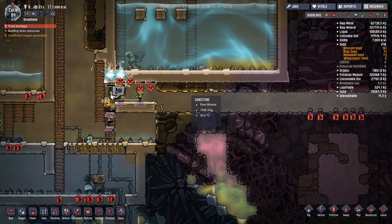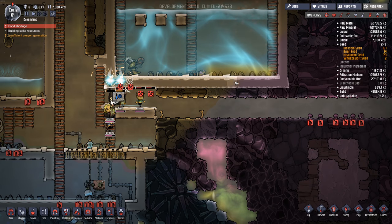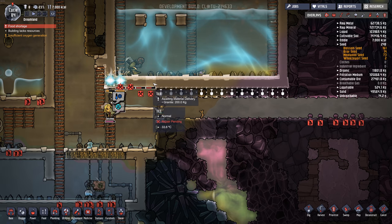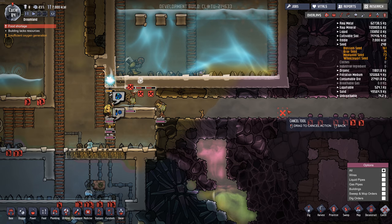They're not going to be able to reach this part unless they climb in, and I'm not sure they'll do that. It says unreachable, so I might have to actually dig this out in order to build this out. The part that's breaking is here — let's just fix the breaking part first.